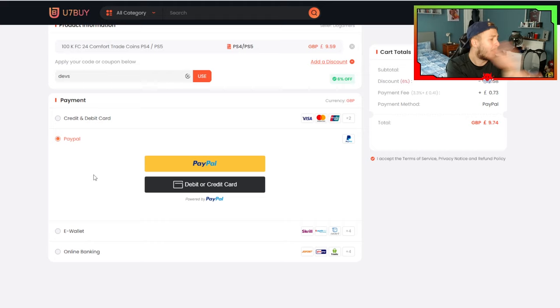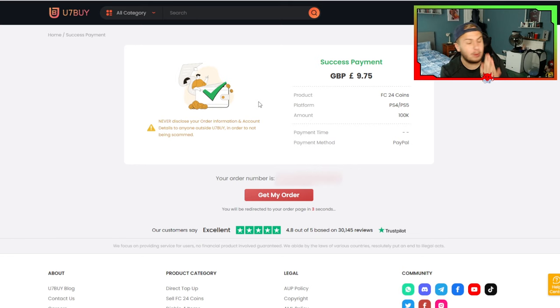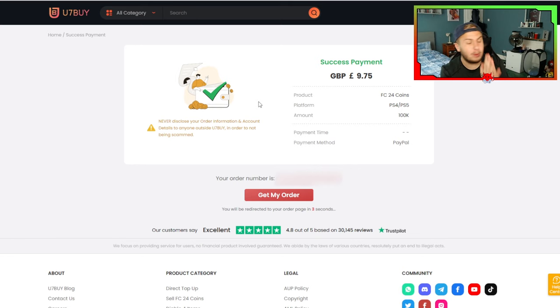Then you're just going to go down and choose your credit card, debit card, or PayPal payment — whatever one you want. They've got a plethora of ways to pay. My payment is successful. I can now click 'Get My Order' or wait for the page to redirect me there.